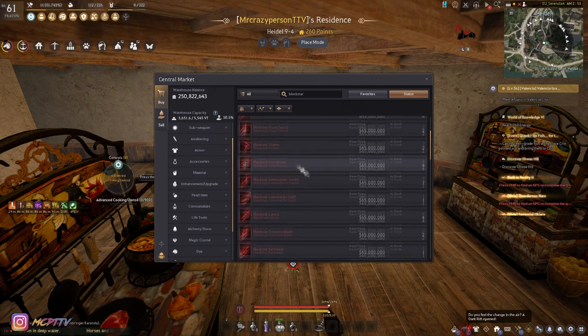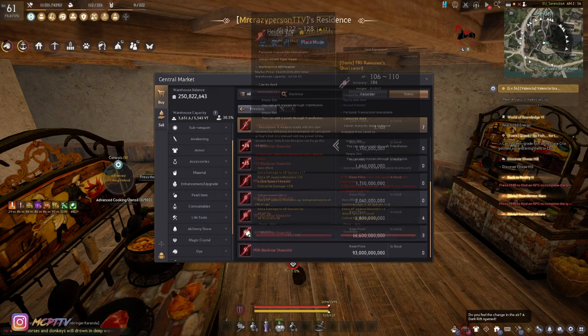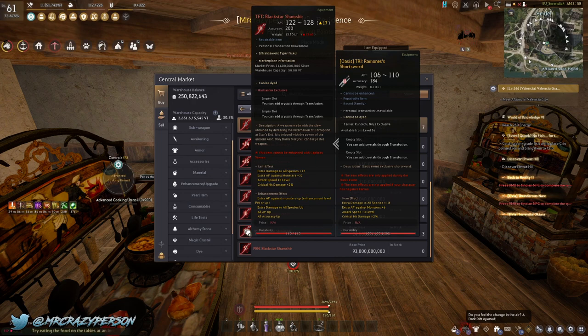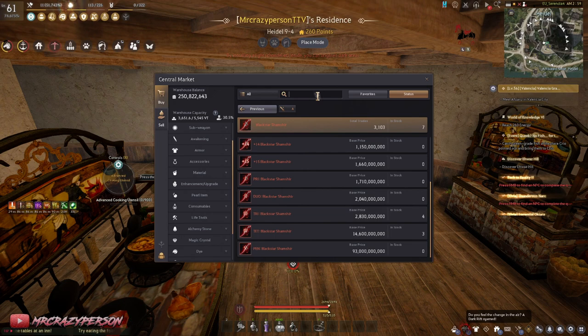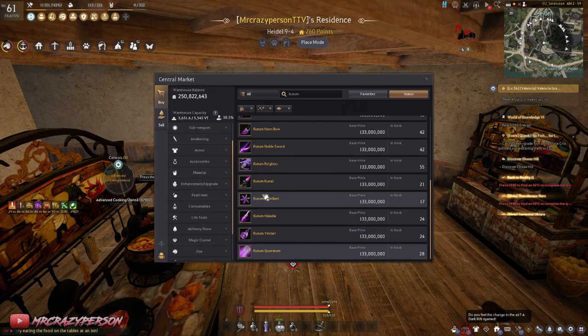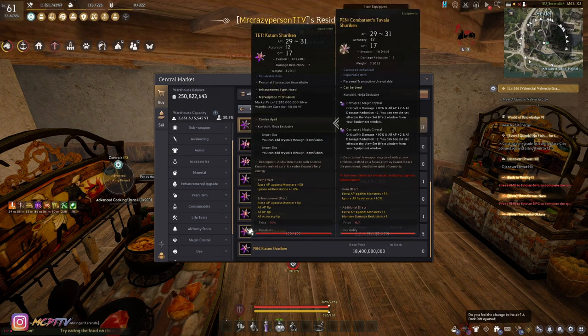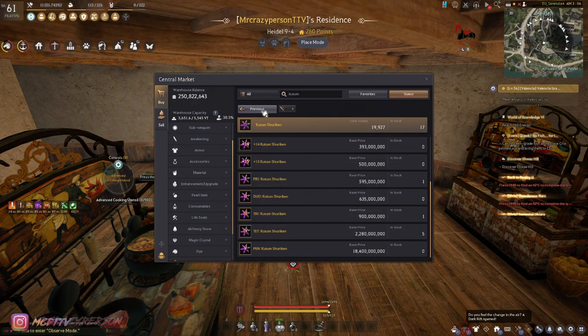For the main hand, TET Black Star gives extra AP against monsters plus 32 — a huge number — plus 2% crit damage and extra damage to all species. Alongside this, you should always be grinding with Kutum. Even though Nouver is better than Kutum between 261 to 269 AP, you should still use Kutum for the DP and added survivability. Kutum at TET gives 58 AP against monsters, so if you're not grinding with Kutum, that one change will really show you just how strong it is.